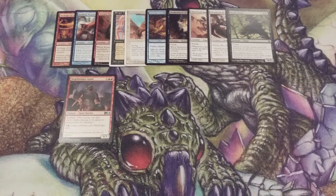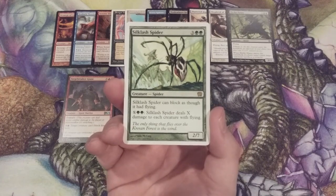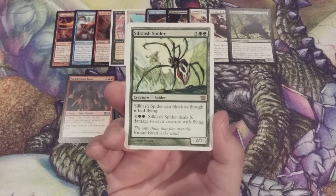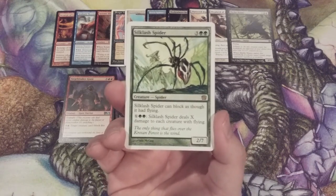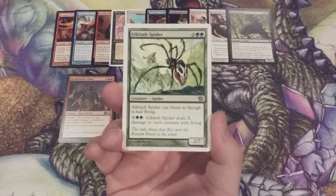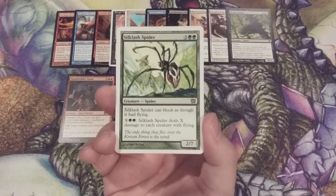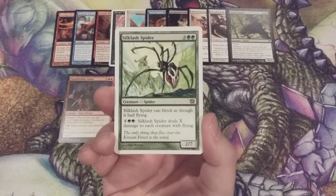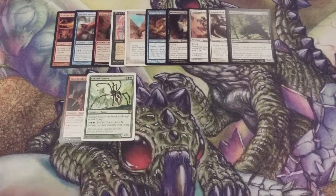All those flyers we just showcased — we need some way to defend against them, so here is Silklash Spider, a 2/7 with Reach. It can block as though it had flying, which goes back to the days before the reach mechanic existed. We can also pay X and 2 green mana and Silklash Spider will deal X damage to each creature with flying — a powerful ability. You can only activate it if you have those 2 green mana, so make sure you have forests in your basic land library.